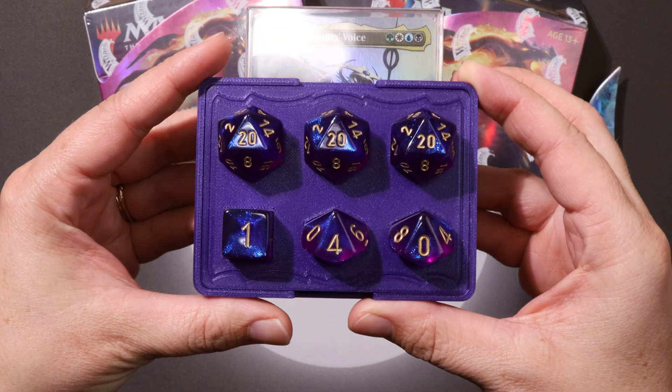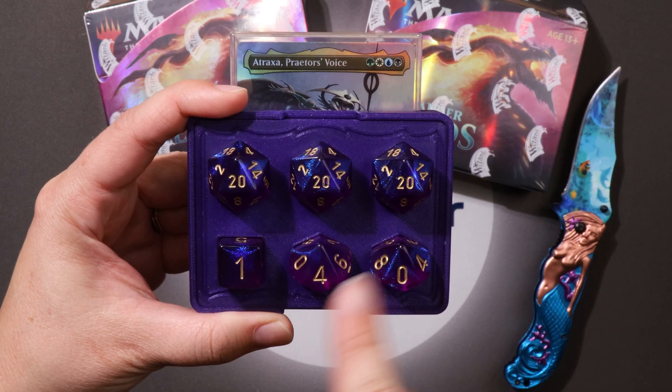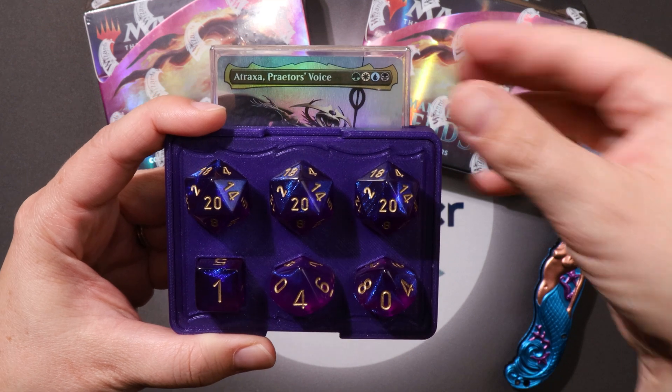Before we dive into his packs, let's check out our Commander Counter. This is a life counter for those of you who play Commander that keeps track of your life total, your opponent's commander damage, and your commander tax. It holds your commander card — hey Atraxa, what's good girl! Super secure, slides in and out with ease. That's satisfying. Click, and fits perfectly into your deck box. When the duel counts, count on Dual Counter!